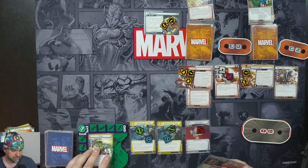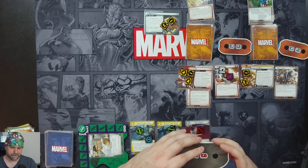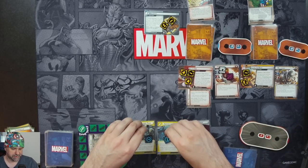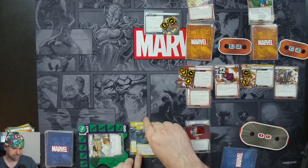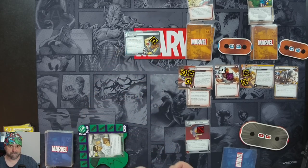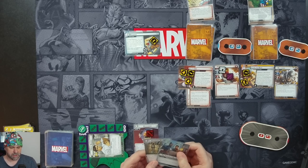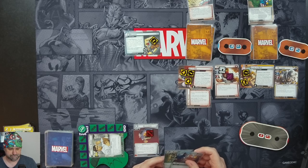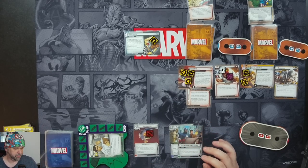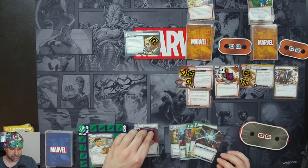We flip down and recover four, up to nine. We'll use our last two Surveillance Teams to take two threat off Breakout, ready up, hold on to our cards, and draw three more: Unstoppable Force, Thunderclap, and Energy.